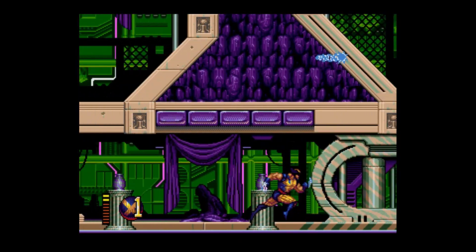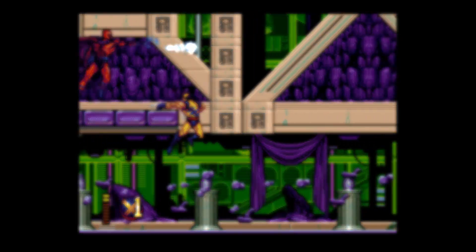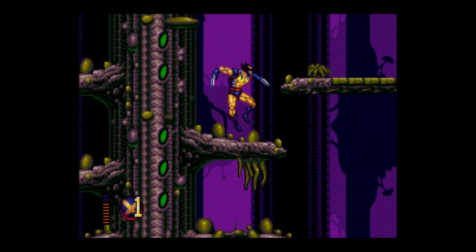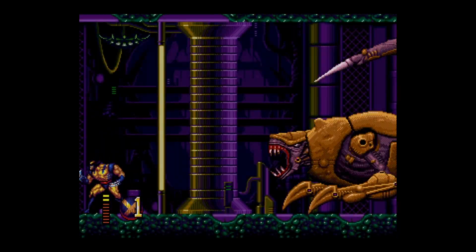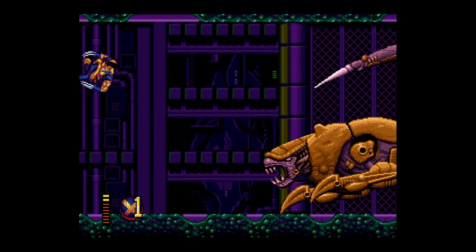Wolverine is the secondary character for the run, and is mostly used for boss fights due to his high potential damage output. Wolverine also has a double jump, but unlike Nightcrawler, it slows down your air speed slightly. Also, you're able to initiate a double jump up to just past the peak of your jump, which combined with Wolverine's slightly lower gravity makes it feel like you can get a ton of hangtime.